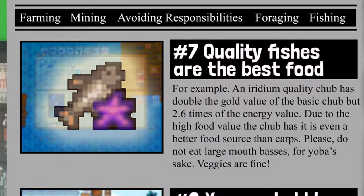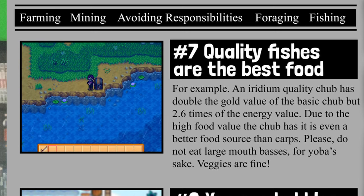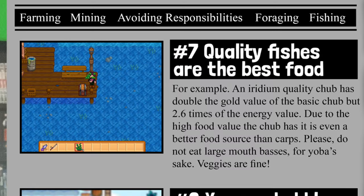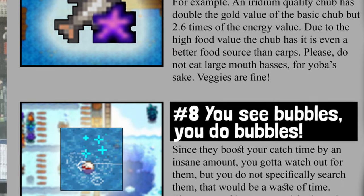Rule number seven: only eat high-quality fish that don't sell for super high prices. Prime examples are the chub or the smallmouth bass. The better the quality, the better the money efficiency. Seaweed and green algae are also obviously good energy supplies because they're not really worth selling at all.